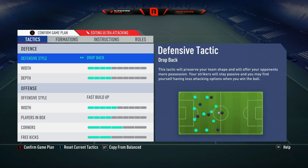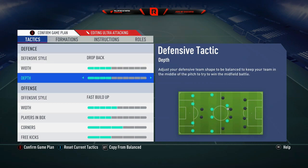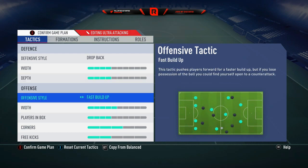This is how it's going to sit up. We've got drop back - always drop back. Since the patch, drop back is absolutely key. For depth, you can switch between three and four depending on how you play and how good your defenders are. I've got really fast defenders so I go on four, but if you haven't I would drop it to three. Offensive style: fast build up. I like to play fast through the middle. Your fullback wins it, go straight to your CM, to your CAM, to your strikers very quickly. You need to play through the middle as fast as you can.